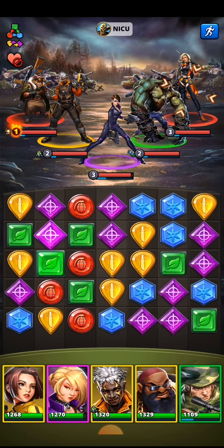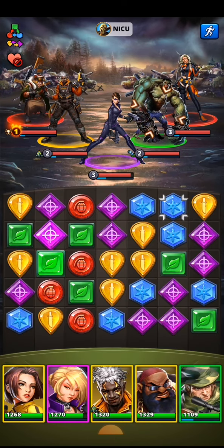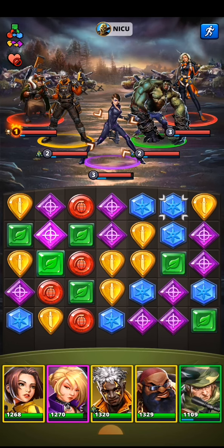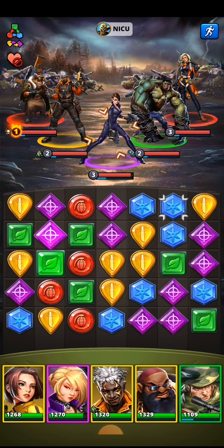Most of the other heroes can only be hit by one row. So if you see Talia here, that's flashing at the minute up in the top corner — only this bottom row would hit Talia. Similarly, Quake could only be hit by this row, and so on and so forth. So this is your tank, and this is the hero that's going to take most of the tile damage in the first few moves of any raid, because they are the one most of the tiles are going to hit.